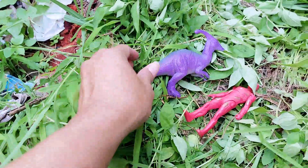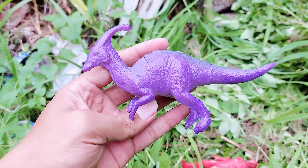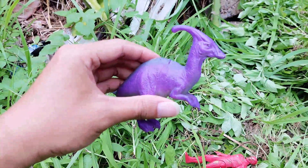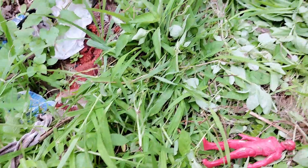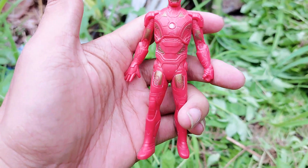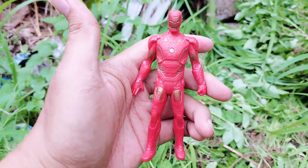I found three toys here. This is Parasololopus — the purple one of Parasololopus. It has one horn and the color is purple, it has black eyes. And the next one — this is Iron Man, the red Iron Man superhero. Bye bye!